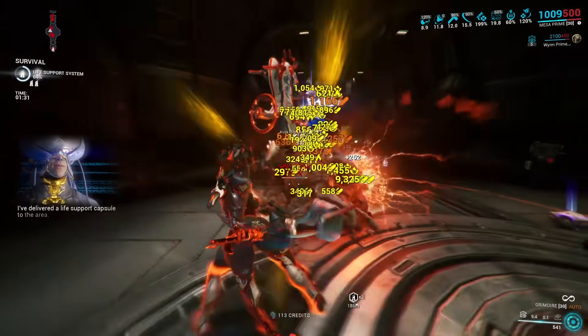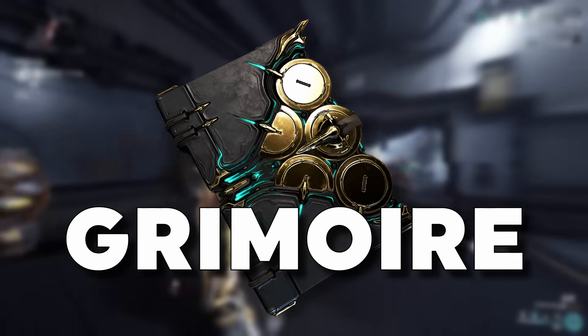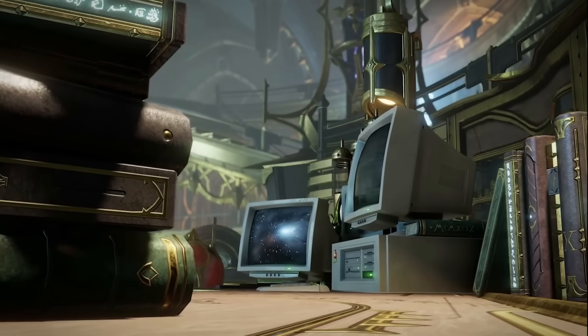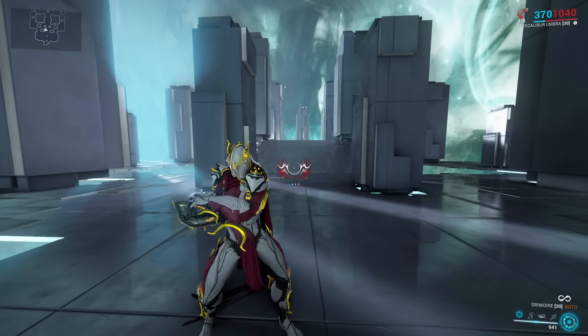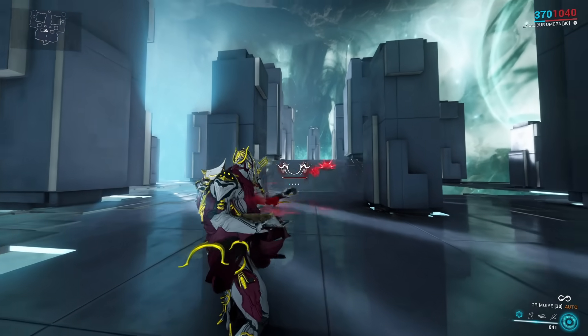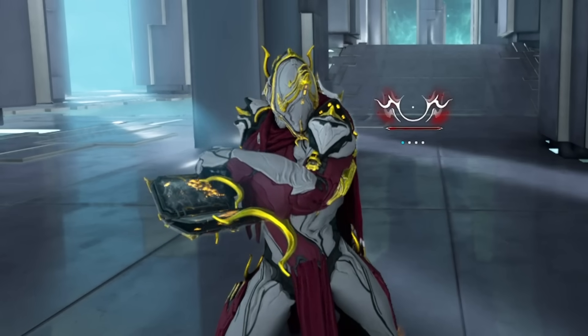Let's get going with 2024. The grimoire is a new weapon that was also added with the Whispers in the Wall update, and it is a secondary weapon of the new Tome type. At first glance, it doesn't seem to be anything special — just a slow-firing, fully automatic secondary weapon, albeit one with a very cool magic book animation.